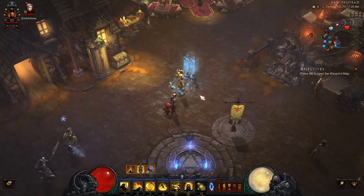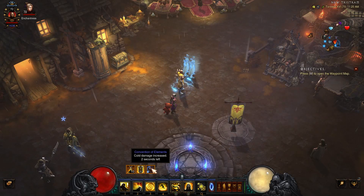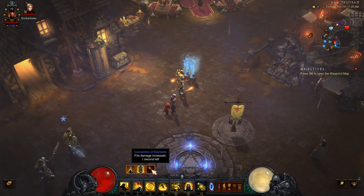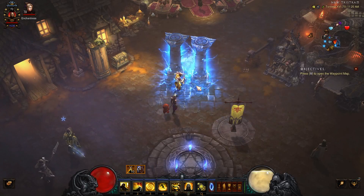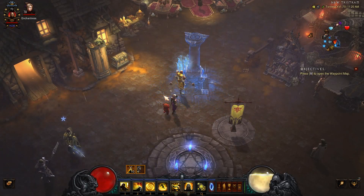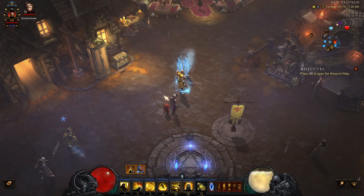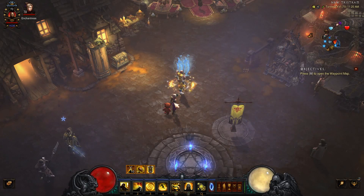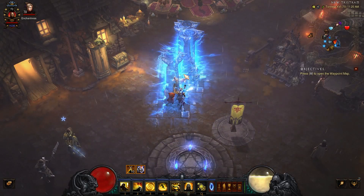The way it works is basically, as you can see down here, I have my Convention of Elements. We are just waiting for the Lightning to come up and then you basically do all your burst there. It is an AoE type build, so we want to get big packs together. You want to gather them all up during your downtime, and then as soon as you're getting into your Lightning, you want to proc the Oculus Ring from your follower, jump into it for your Lightning rotation, and go crazy and just blow everything up.